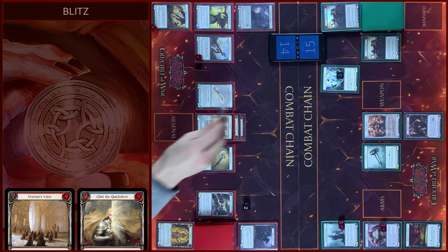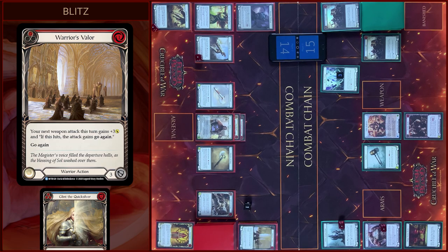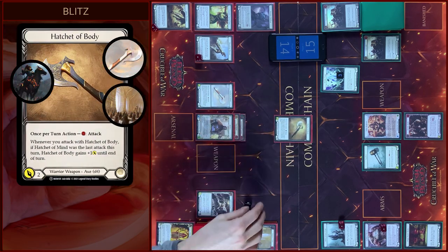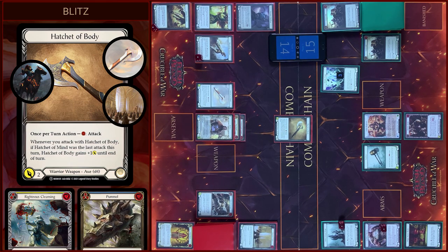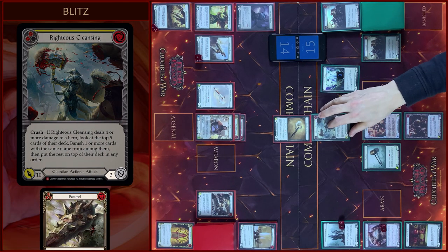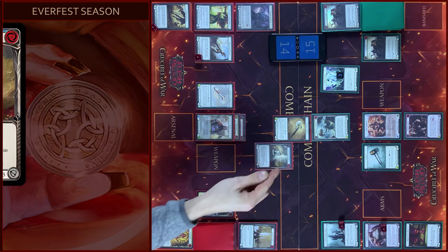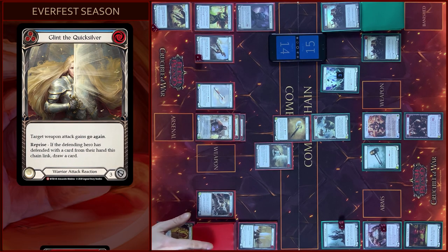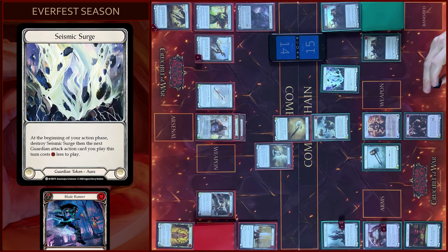Then I will play Warriors Valor, pay one, load this action. And I will attack with Hatchet of Body, pay one — five plus one, six damage. I will block three. In the reaction step I will play Glint — Prise activated, draw a card. And I will create one Seismic Search Token from Valve Ability.